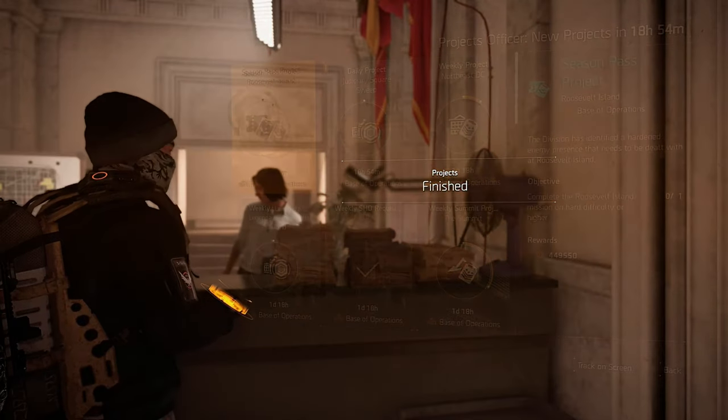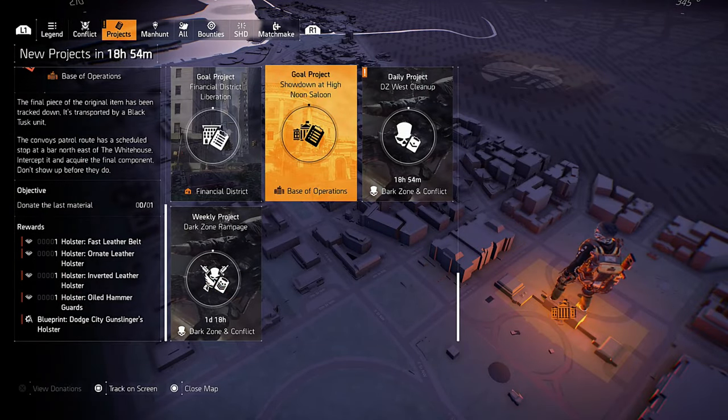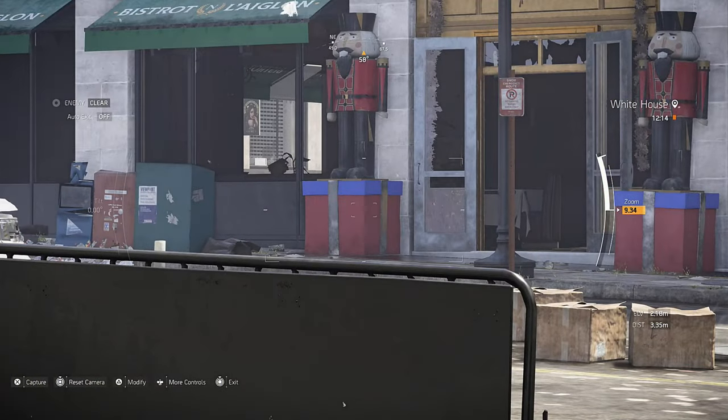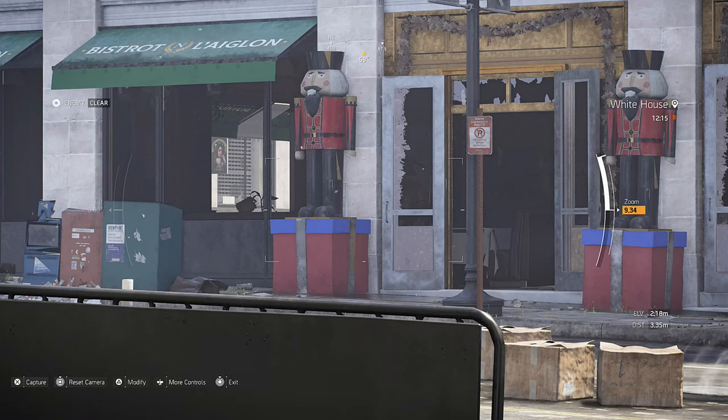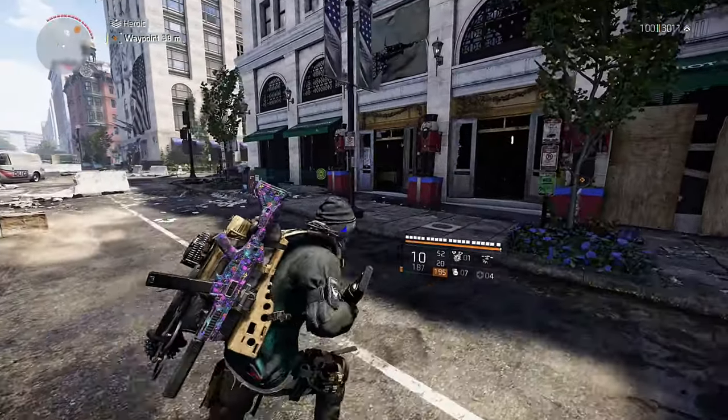This project is called Showdown at High Noon Saloon and it is the final project for the holster. For this project we need to go to this location shortly after noon. The best way to do this is to wait in the White House until it's 11:45, then walk up to the saloon.